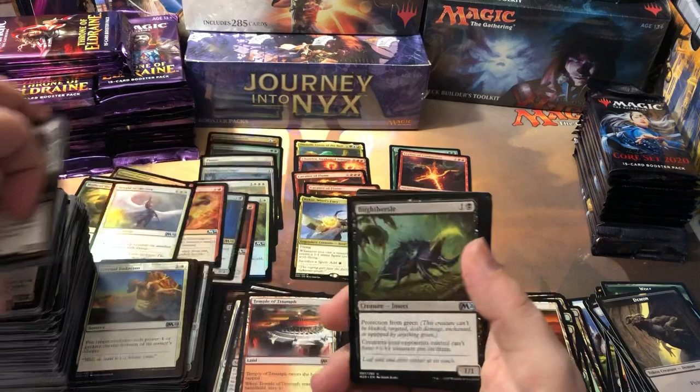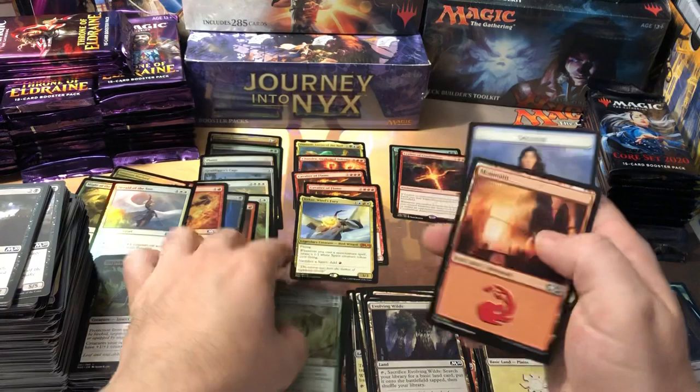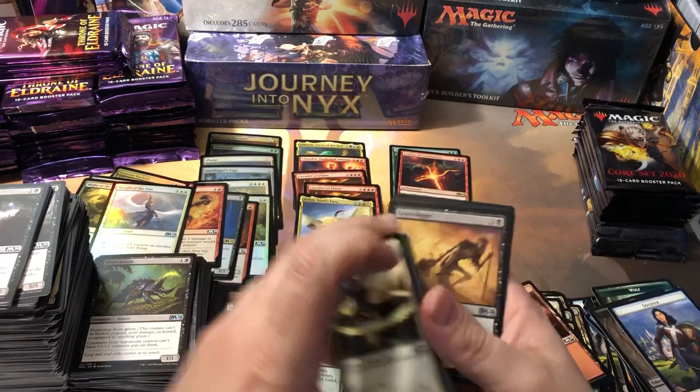Blood Beetle, Meteor Golem, Dragon Mage, and Shared Summons. It's a decent little card — a little pricey though. I think a four-drop would have been more reasonable than a five-drop, but it does let you search your library for two different creature cards, reveal them, put them in your hand, and shuffle your library for two green and three colorless. Not a bad card, just a bit pricey. Years ago that would have been an awesome card, but there's just a lot more stuff doing that now. Another Steel Overseer — I think that's our second one.